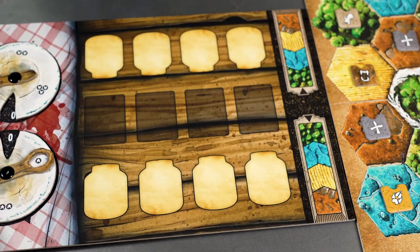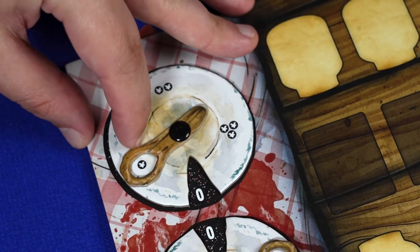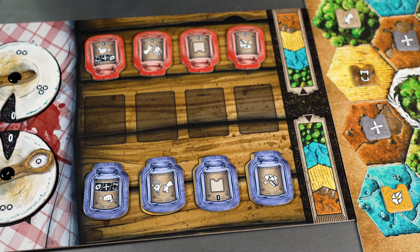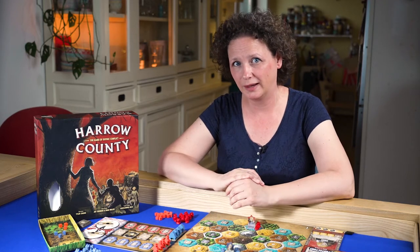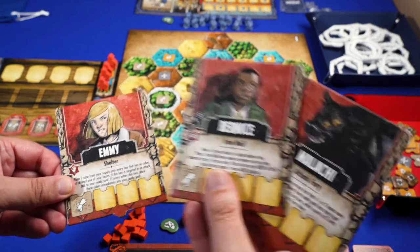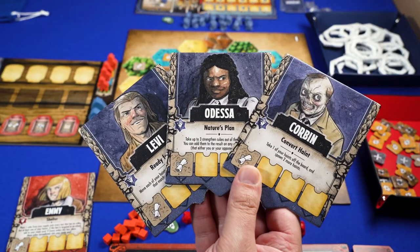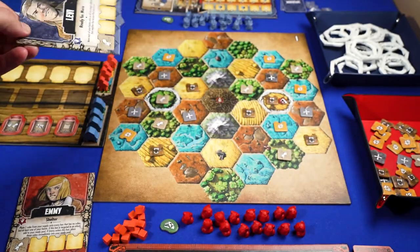Place the scoreboard on one side with the score markers on zero and the spoon on the single spot. Place the four mason jars of your color on the board and place the buildings and the townsfolk on their track. Now you need to choose the legend you want to play. Each side can choose between three different legends, each with a different legendary ability. In this video we will use the standard legends, Levi and Emmy.